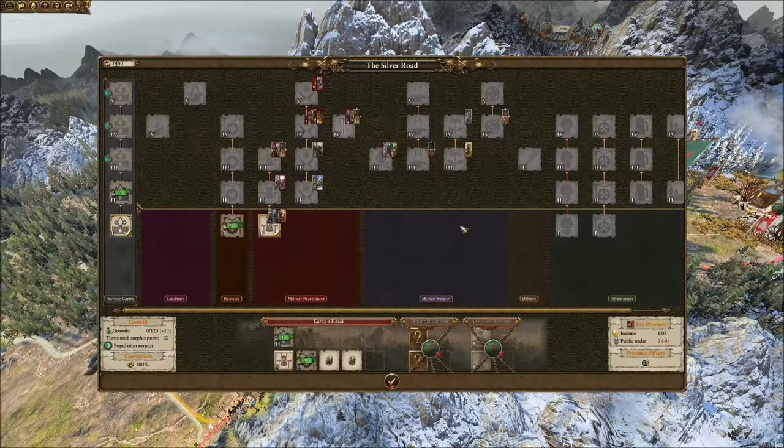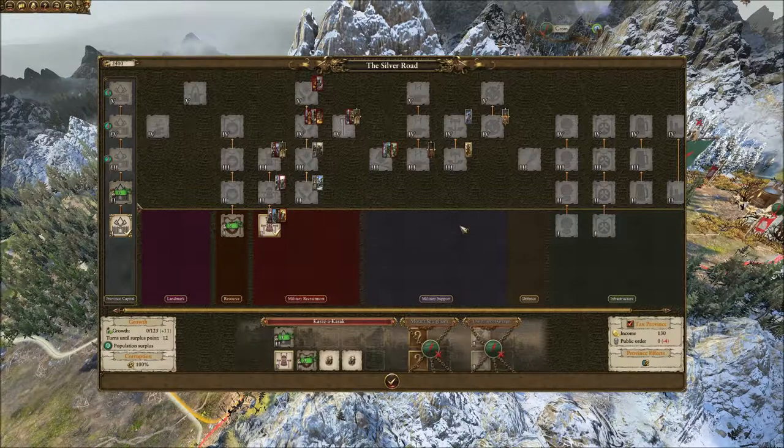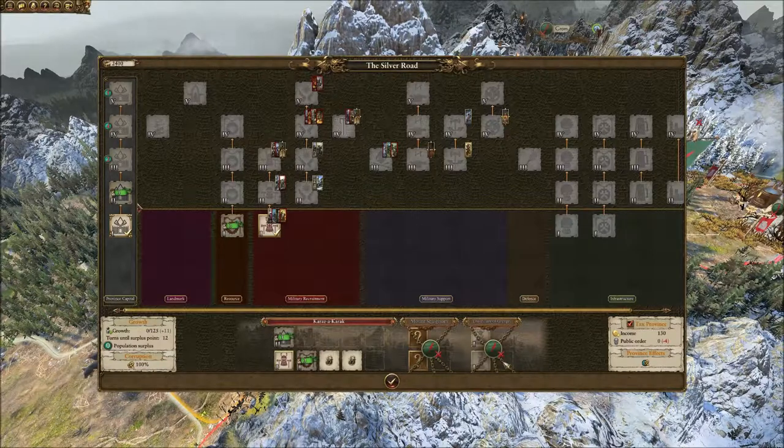Doing it this way will allow me to build quarrelers from the beginning of turn 6. If I try to do it at one of the other settlements, because I've got to A, capture the settlement, B, wait for the population to upgrade that settlement, and then C, build the prerequisite buildings, I can't get quarrelers building before turn 10. Waiting 4 turns for something I could have on turn 6 just doesn't make a lot of sense. So get it done now, and when you need the slot, destroy it here and build it somewhere else where you get some of the nice benefits from other buildings.